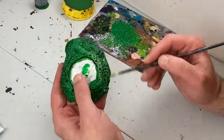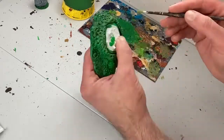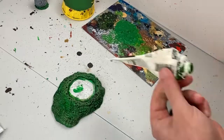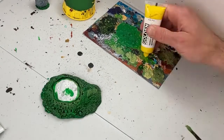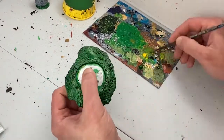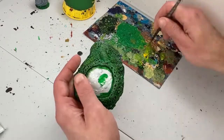Now I'm going to selectively dry brush on a variety of lighter, brighter greens. This will help bring out the textures and differentiate the details, and a surface with subtly different shades of green will look more natural and make the model more convincing.